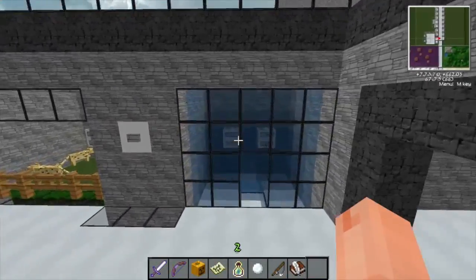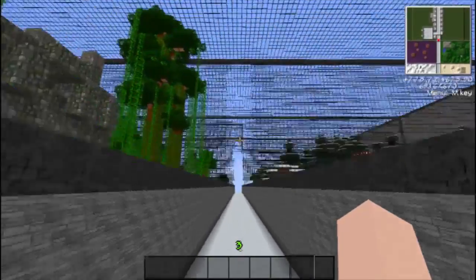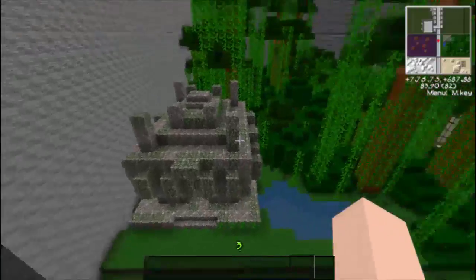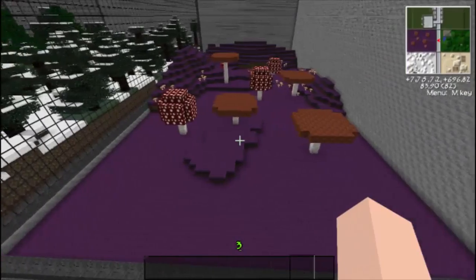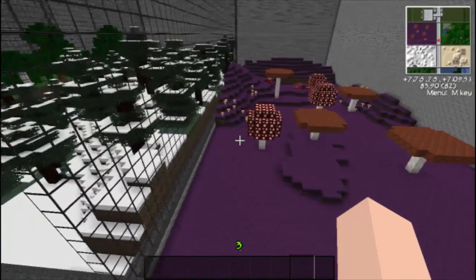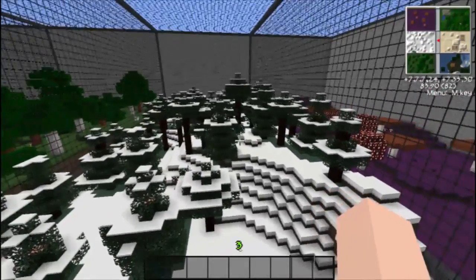Into the biomes we go. Let's take a look at the jungle biome - it's very green, lots of nice colors there, blends very well too. And then oh my goodness, it's purple - we got a purple mushroom biome. Then we got a taiga biome, looks very drab, very much like winter.